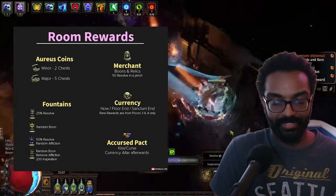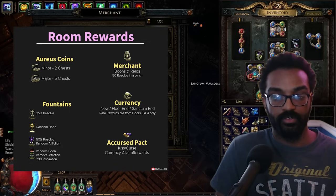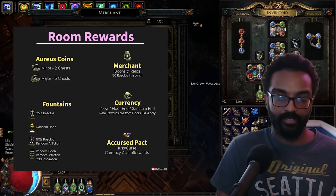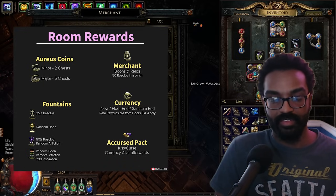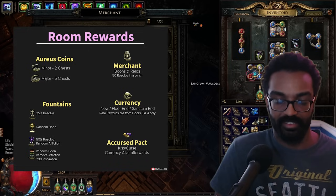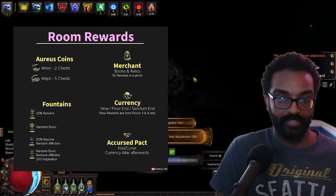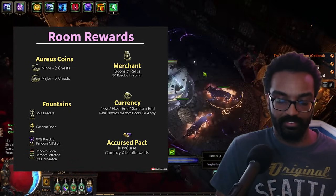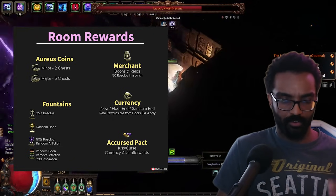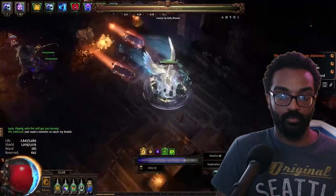Curse packs are the most interesting reward type. They stress you out at first because they constrain your resolve, but they're very worth it as you get comfortable — they're a kiss-curse giving both a positive and negative effect. Sometimes it's a major boon in exchange for 50% of your max resolve; sometimes it's removing a specific affliction in exchange for a random one. Importantly, you also access a currency altar behind each curse pack, and you can take more than one pack if multiple are beneficial.